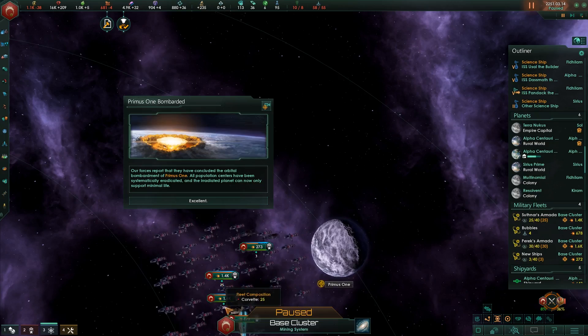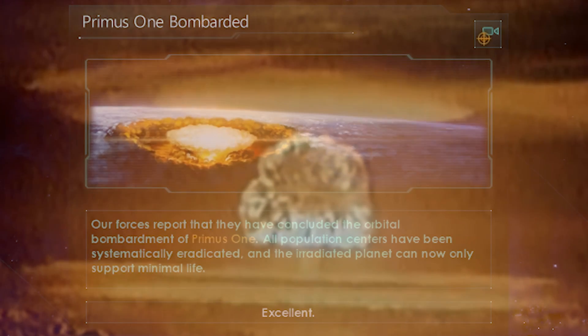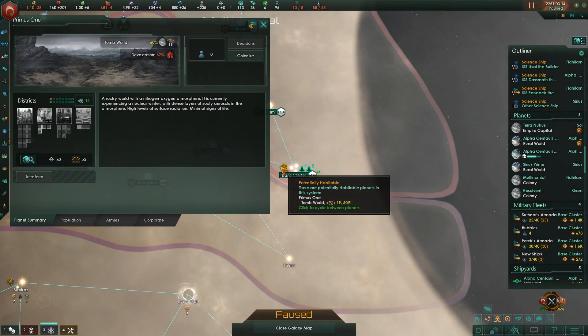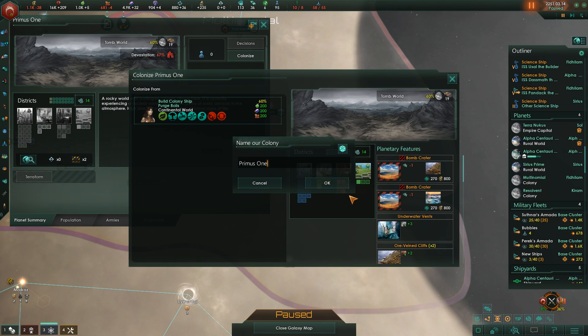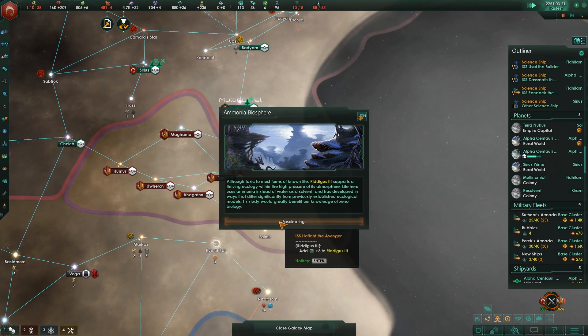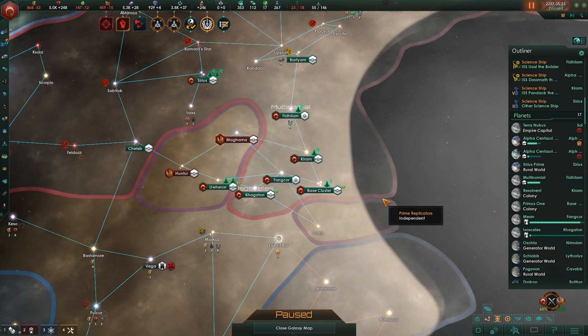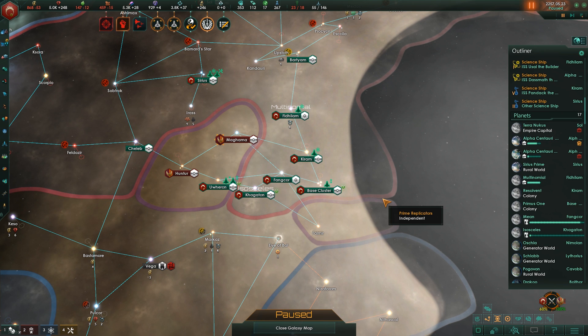There's nothing quite like terraforming another species' homeworld using nothing but kinetic energy. Let's send in the colonization ships. Before you know it, all the planets that the robots have so nicely built up next door have all been properly terraformed into Tomb Worlds — as they should be — for us to expand with our rapidly breeding species.